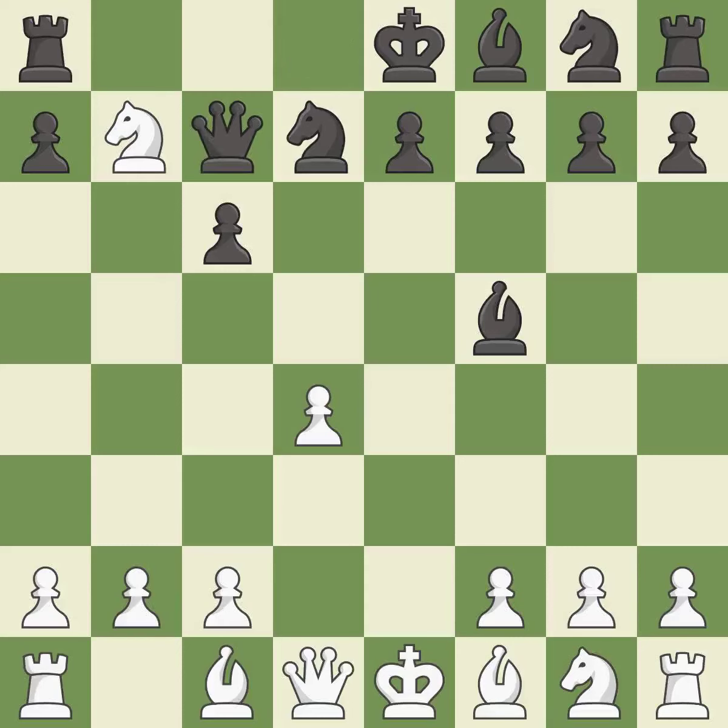This activates a piece and simultaneously wins time by attacking an opposing knight — it is best. This takes an outpost, an active square where the knight cannot be kicked out by a pawn — it is best. After all captures, this is an equal trade.